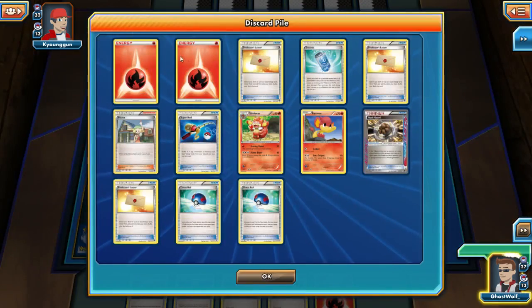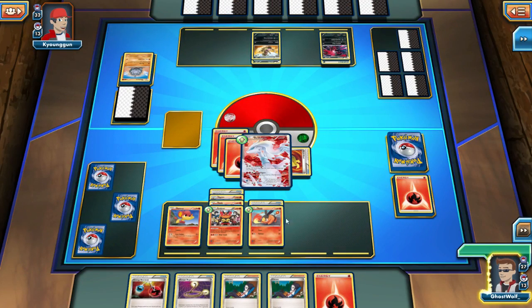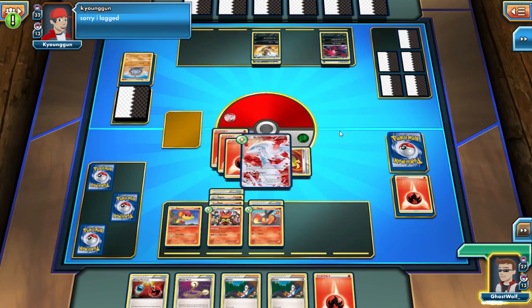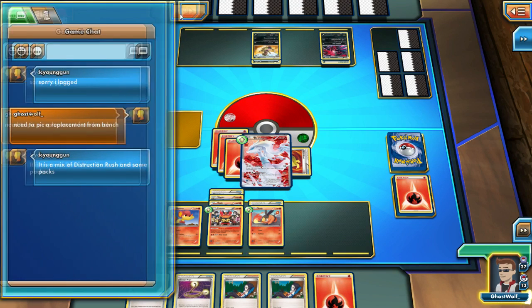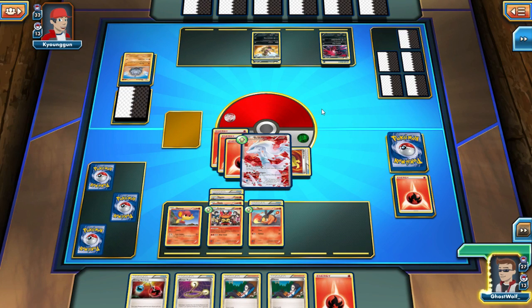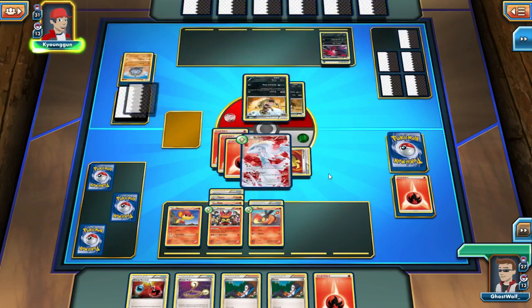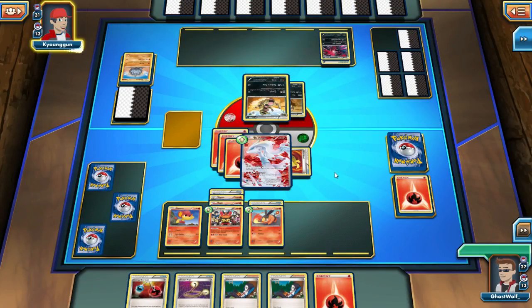Even though I just discarded two energy cards, I can pull them right back into my hand and put them right back on my Pokemon. I really like these energy — there it goes, he lagged. I want to try you too, it's breaking up a bit. Alright, what's he going to do? I think he's going to probably keep powering up the Yveltal while sacrificing the Croagunk, which would seem to make sense.